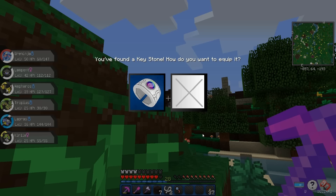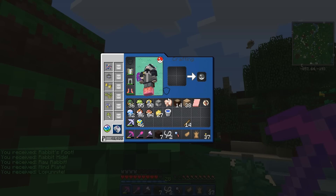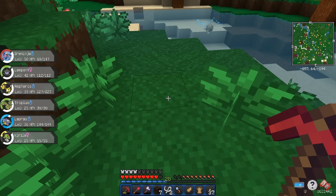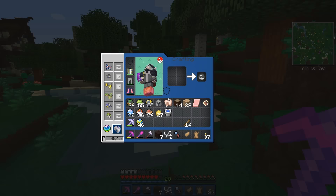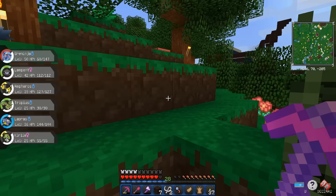It is! You found a Keystone — how do you want to equip it? I think I just made a choice there. Now we got the bracelet, guys! The first time you get your mega stone, you get this cool bracelet. So I've joined the club of all the other people on the server who already have it.